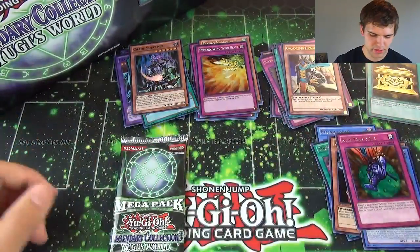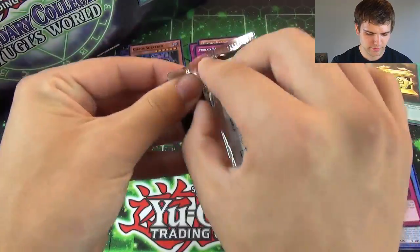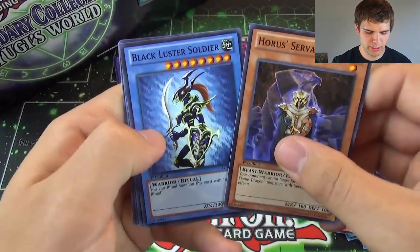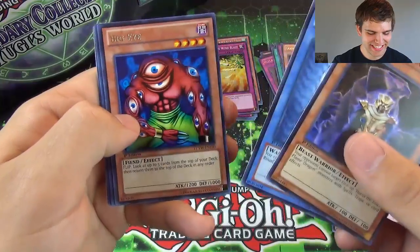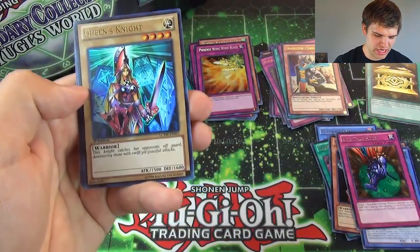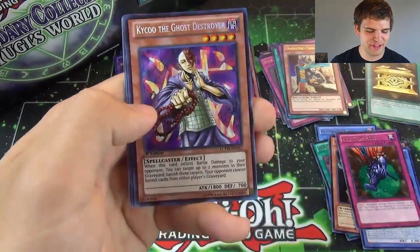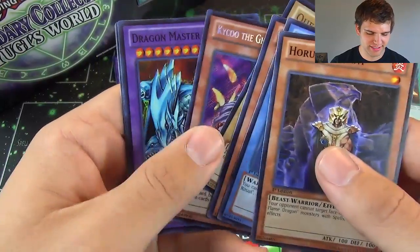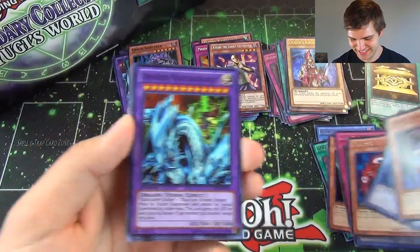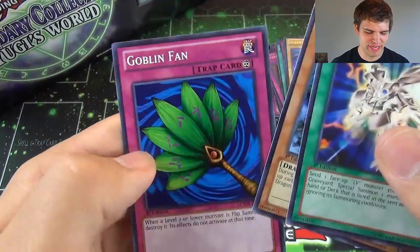Gotta love those Chaos Sorcerers. Alright, now for the final pack. Freaking epic if we get one piece of Exodia. Horse Servant, Black Luster Soldier, Big Eye — I pull so many Big Eyes. A Queen's Knight for our Ultra Rare — the Knight catches our opponents off guard, dominating them with their swift yet graceful attacks. And another Secret Rare Kaiku the Ghost Destroyer, and another Dragon Master Knight. And we got a Level Up, Armed Dragon Level 3, Goblin Fan.